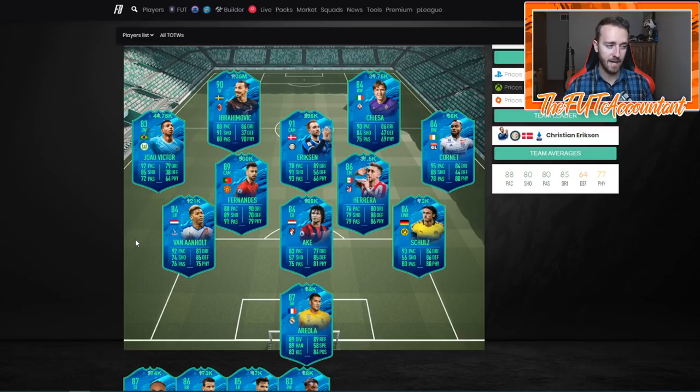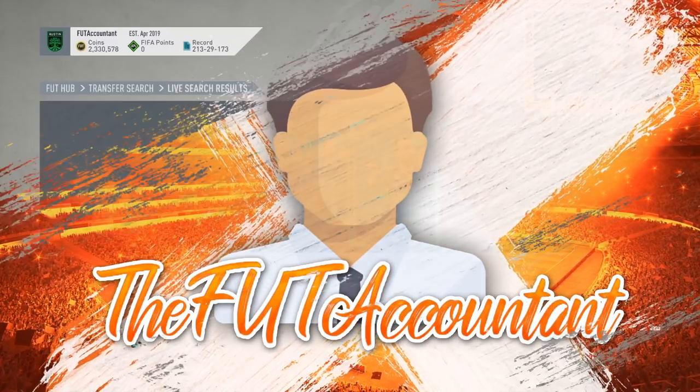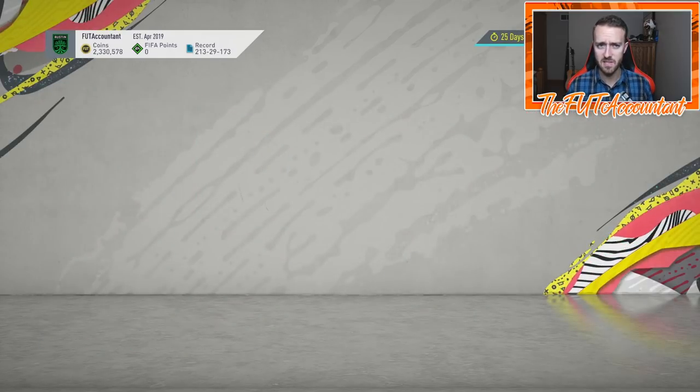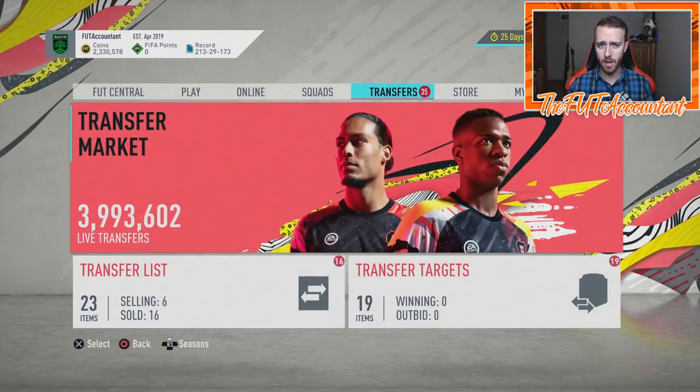Zlatan, Bruno Fernandes, Ake, Schultz — whoever you're looking at to buy for your team, I would hold off on these cards because there's a possibility for big SBCs later this week and also some pack supply SBCs with Champions League content. We'll probably get some of those as well. I would hold off on buying any of those cards until later this week.